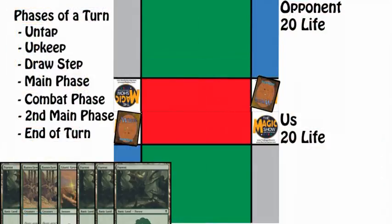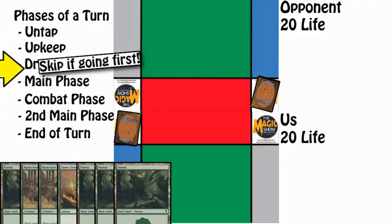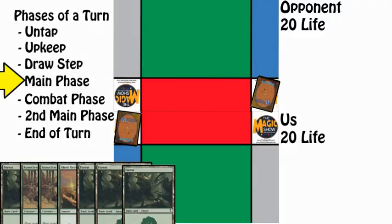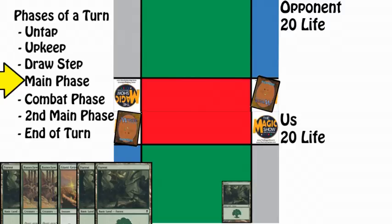So back to the game. We've drawn our opening seven cards. Remember that we didn't draw a card this turn because we're going first. The most basic action you can take in the game is playing a land, which you can do once per turn. So we'll put our Forest on the battlefield and pass the turn. We cannot play any more lands as we've played our one for this turn, and we don't have enough mana to play any spells.